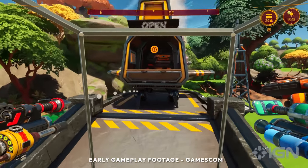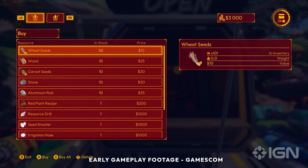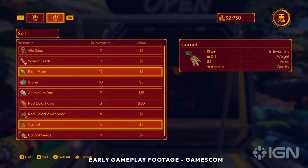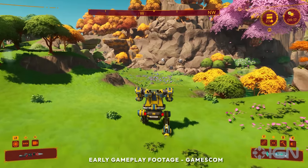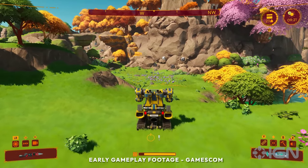Sell your crops and collected materials at the merchant to buy other goods and modules. Use mobility modules like treads and boosters to navigate the world.